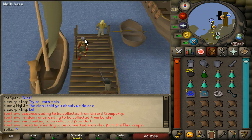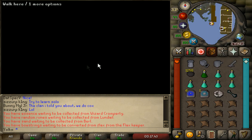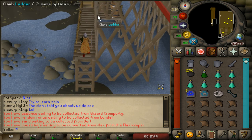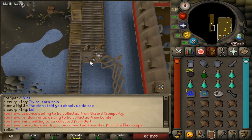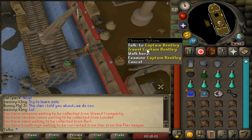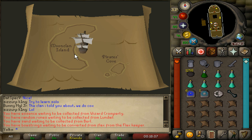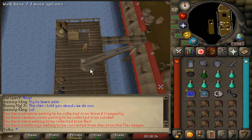Whichever way you get there, right-click and travel with Lokar Searunner. If you didn't bring the Seal of Passage, you'll just go through some dialogue saying you're not afraid of going onto Pirate's Cove. Once you get there, climb up the ladder and climb up the other ladder on the northern side. Find the Pirate just past the bridge, right-click him, and travel with Captain Bentley — that will bring you to Moon Clan Island. If you cannot access Moon Clan Island, or if the boat keeps circling back to Pirate's Cove, you'll need to complete the Lunar Diplomacy quest up until where you fix the boat and get rid of all the spirits on the ship.